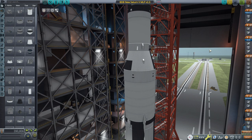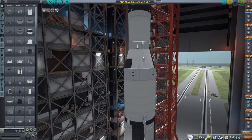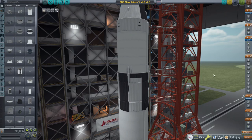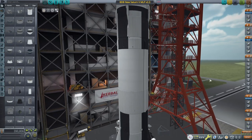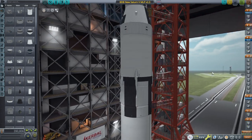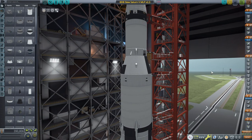So I've loaded this install with a whole lot of visual mods, and you can see BlueDog Design Bureau's Saturn V. I've got BlueDog Design Bureau and Modular Launch Pads in here. This craft file was Modular Launch Pads' own craft file for BDB's Saturn V, so I just opened that up - I have not put it together myself. I'm using Stock Visual Enhancements, and I'll have a mod list in the video description.